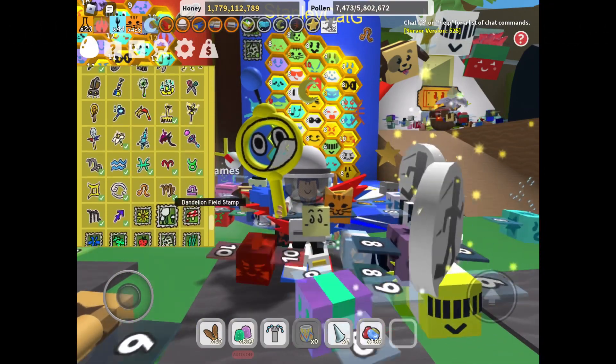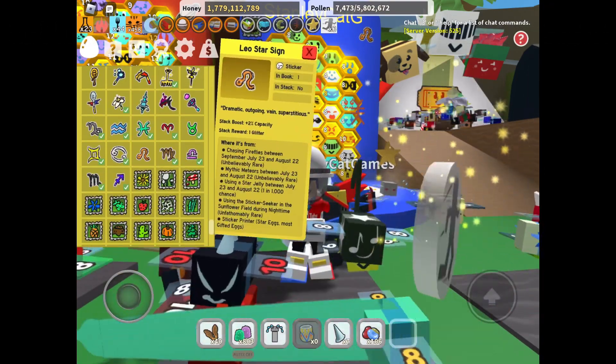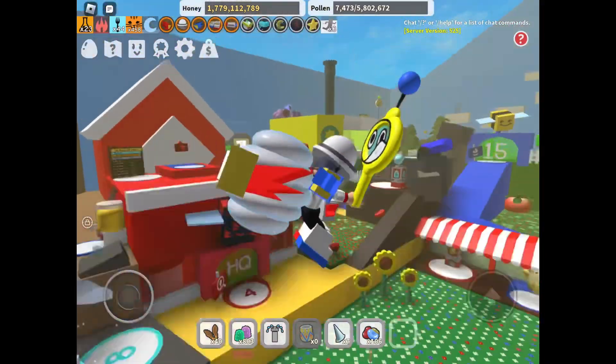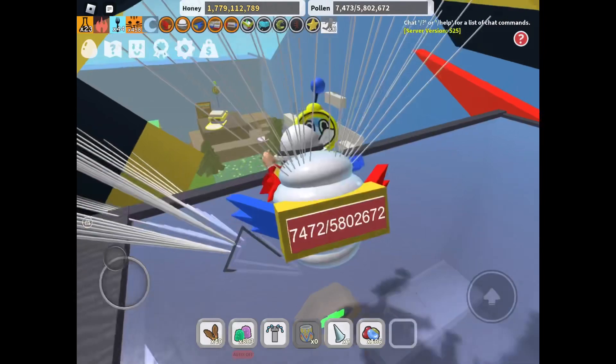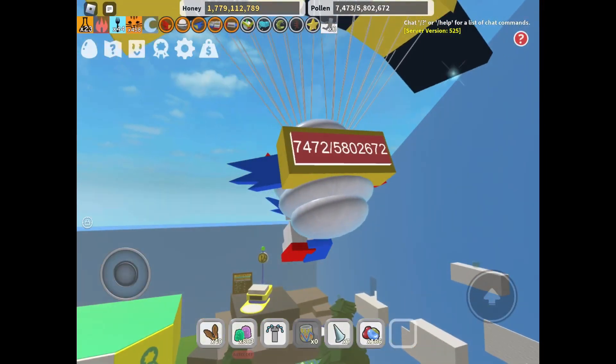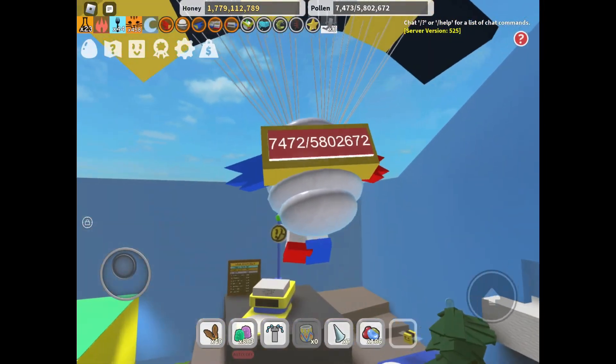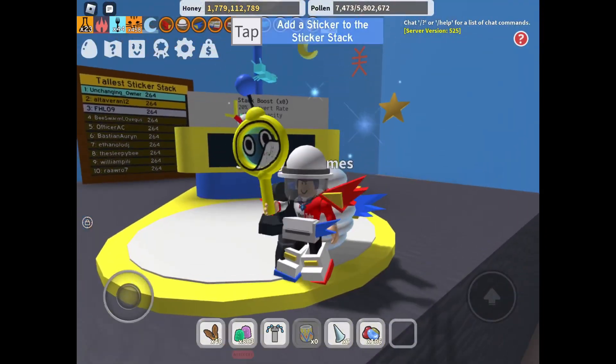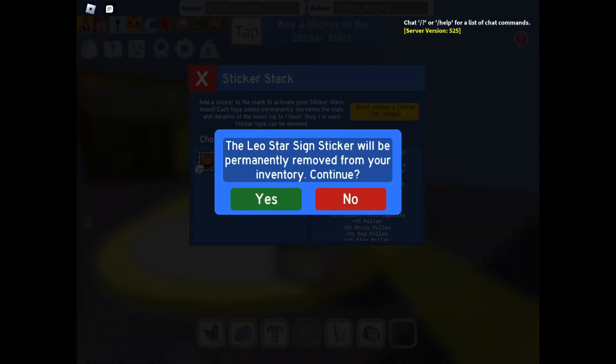The first thing you may notice is I have 11 star signs. We're going to be stacking the Leo star sign. And you might also notice that I don't have Stick Cub — I had to sell Stick Cub in order to get here. I also got a Robo Cub, which I also had to sell to get here. But finally, guys, we are going to be stacking the 12th star sign.